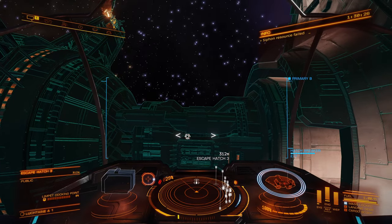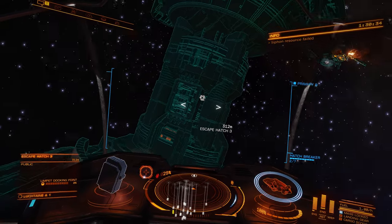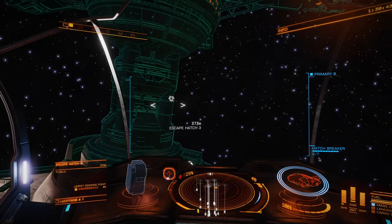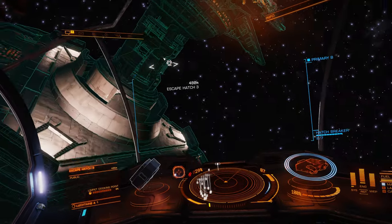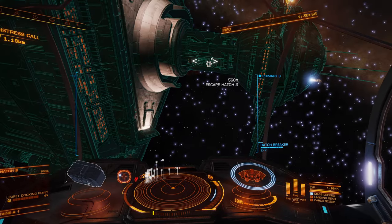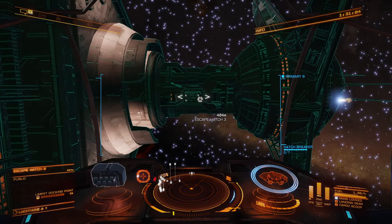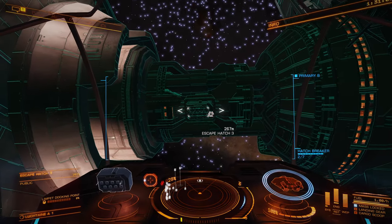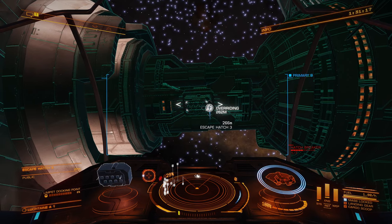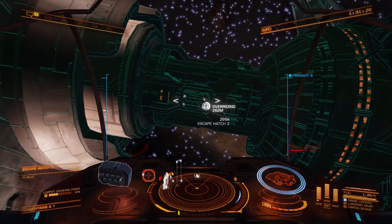Hatchbreaker limpet expired. I think what it is, the escape hatch is on the other side. I thought that was the escape hatch there but it's actually on the other side. Yes, I was right — that was a little bit deceptive. So we'll go down, across a bit, fly up to that nice and slowly and try again. Luckily I've got plenty of limpets so it's not a problem. Make sure you're on the correct side of the ship when you deploy your hatchbreaker limpet, or you'll do what I just did there.